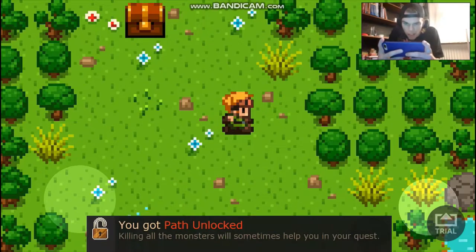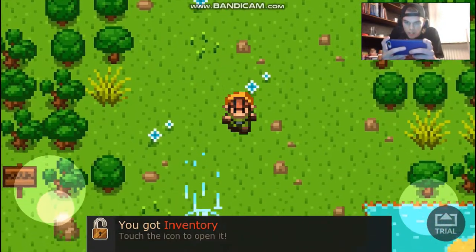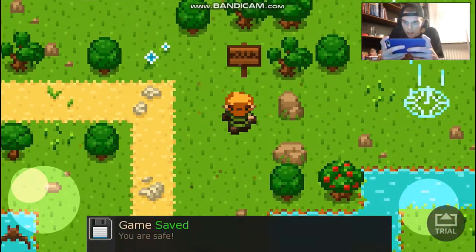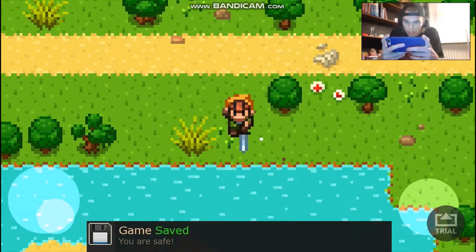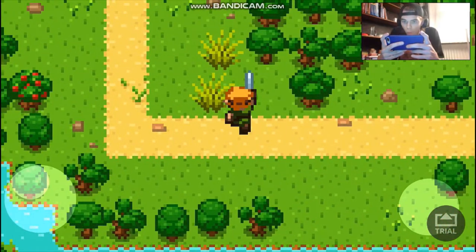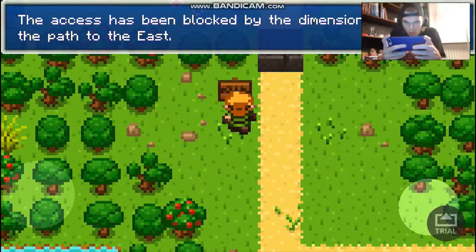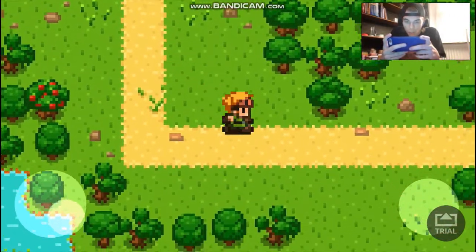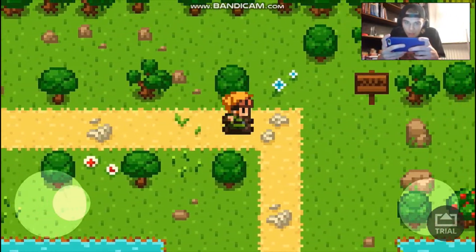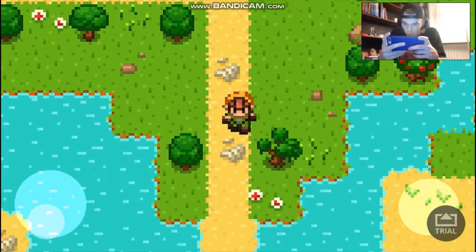Yes! Now I can see the inventory. Oh no, a bat — please, I don't want to die! How did I do that? 'The axis has been blocked by the dimensional stone — try the path to the east.' Thanks for that. I hate bats so much, they are the hardest things in the game.